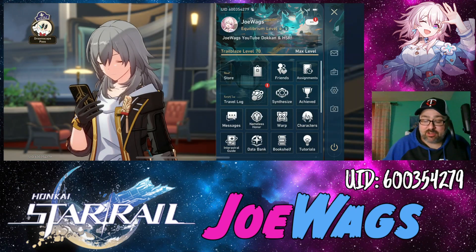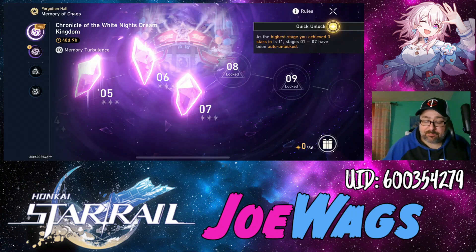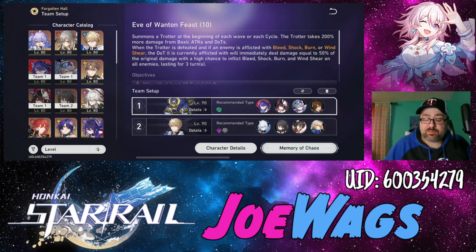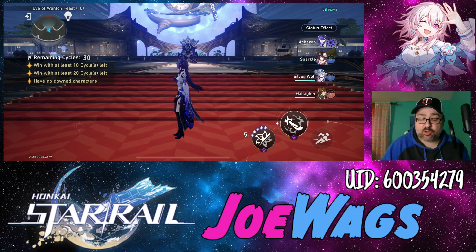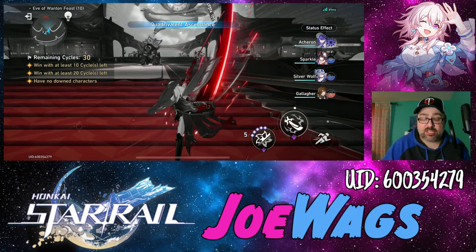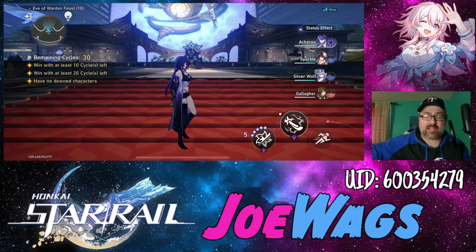Now we're going to the showcase — I'll hop into a Forgotten Hall fight. We'll go to Stage 10 as a moderate example, Stage 1 which is wind weakness, and we're going to run Acheron to show she'll always weakness-break even though she's not wind. Her technique: if you use it and don't hit anybody it doesn't actually use it up, so you have to hit an enemy. This is a boss so it won't auto-kill, but instead they're going to start with Crimson Knot and we'll start with that other buff — Quadrivalent Ascendance — meaning after the ultimate it'll put Crimson Knot on the enemies.